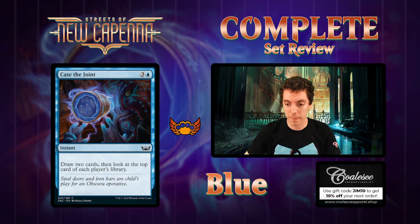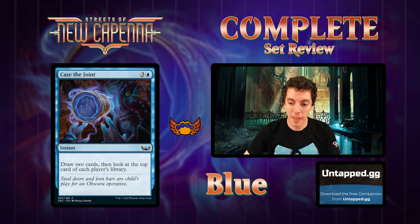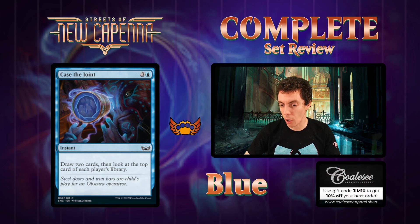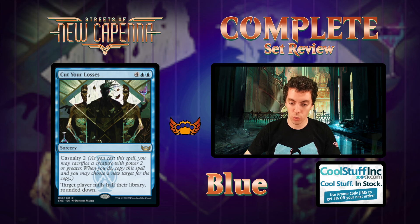Case the Joint - four mana for an instant, draw two then look at the top card of each player's library. This is an okay card, not particularly exciting. It's very close to just Inspiration - a four-mana draw two is not really good enough. If your deck wants an instant-speed draw two for four, this does that, but I don't think most decks will want this in limited. Constructed has ten thousand better options, so kind of an unexciting card.